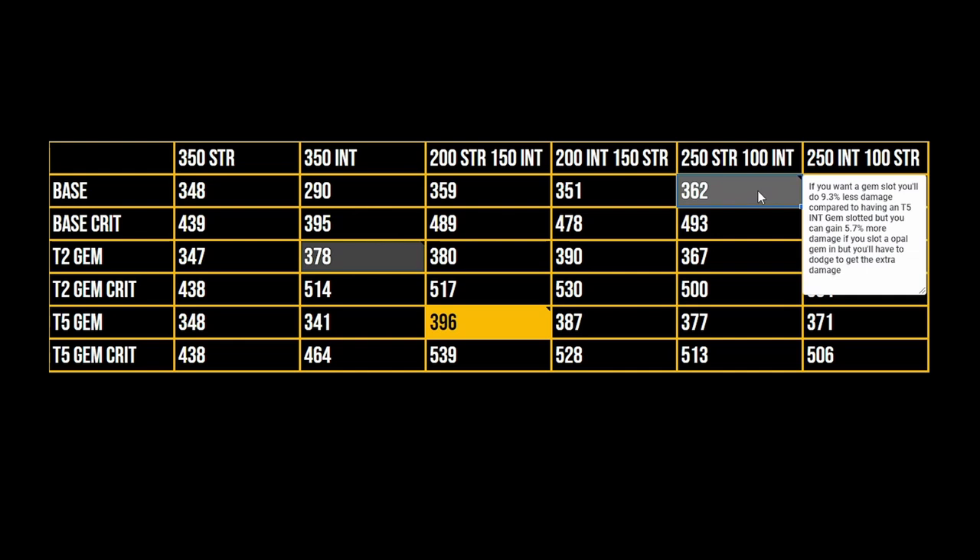Now if I hover over the base number here, you'll see that if you want a gem slot, you'll do 9.3% less damage compared to having a tier 5 int gem slotted. But you can gain about 5.7% more damage if you slot an opal gem. However, you'll have to dodge to get that extra damage, so it won't always have uptime. You'll also do less damage compared to the most int gem damage you can get — about 9.3% less damage if you do not dodge. So that's an option for people that want an open slot for an opal or something else.